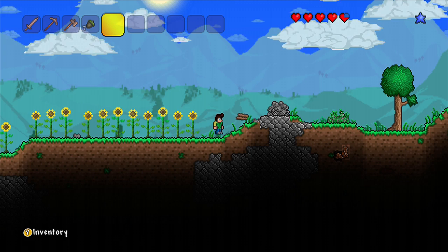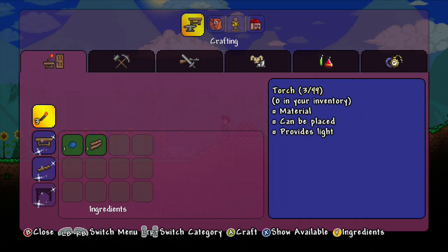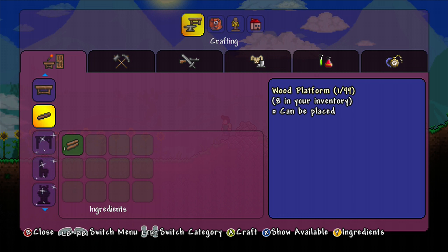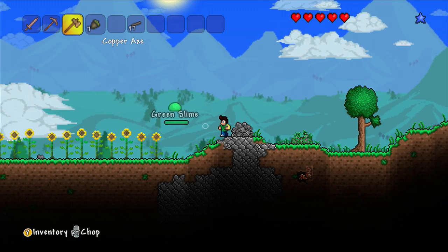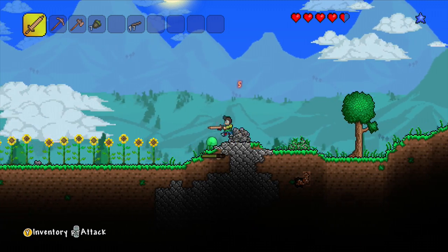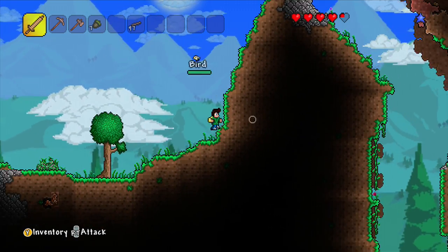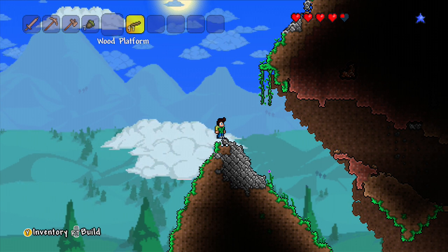How do you craft? Oh, that's the inventory. Wood platform — can be placed. I don't even want to go up there.